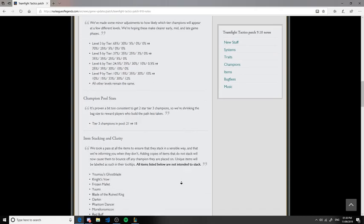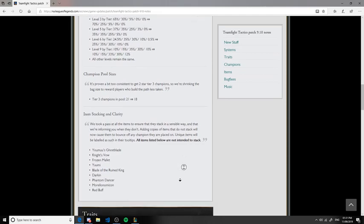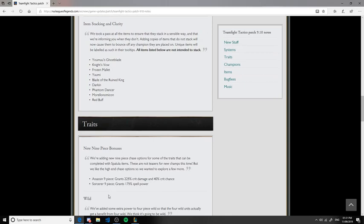Moving on to item stacking and clarity: they've made it so certain items no longer stack, which is very good. Red Buff, Morellonomicon, Phantom Dancer — all these were stacking before. For example, if you built Ghostblade you could stack extra attack damage and apply it to multiple assassins. They've made it fairer, so now you'd want to put those items on different champions, allowing more item consistency.